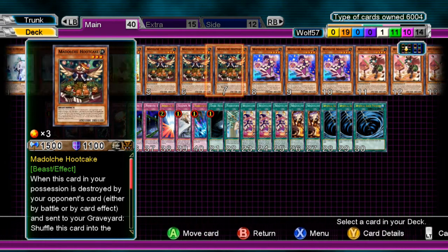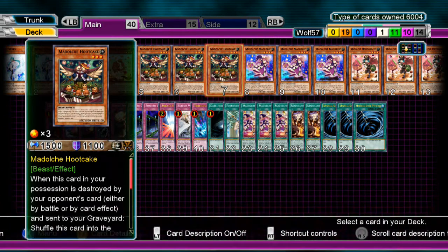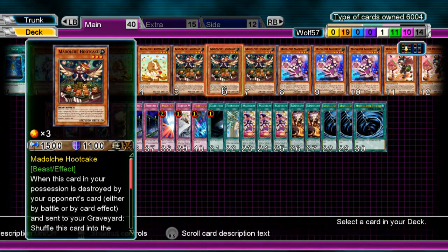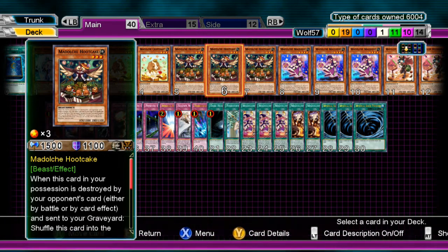My next cards are three Hootcakes. Hootcake is a must-have — it's pretty much the main source of every combo. Its effect goes off when a monster's in your grave: you banish that monster — it doesn't have to be a specific Medulce — and you special summon a Medulce monster. When I special summon, it's usually Cruficent or Messangelato. If it's Messangelato it's because I don't have my field spell or Ticket out; if it's Cruficent I'll return the field spell or Ticket, play it back, and go into a big combo that allows me to basically win the game that turn.